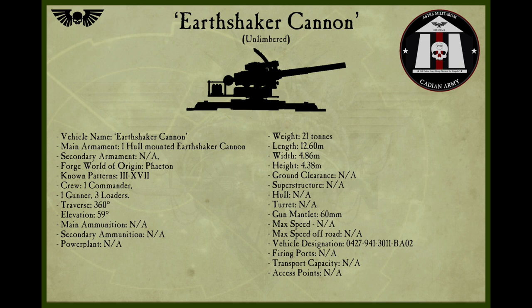Each Earthshaker Platform mounts the same Earthshaker Cannon found on a Basilisk, on a standard Cruciform platform. They are one of the most common weapons used in artillery companies, especially during prolonged static campaigns where they can stay in the same position for weeks battering the enemy. Normally dug in far to the rear, on occasion an Earthshaker will be brought forward for direct fire in support of friendly forces. Each one is crewed by a team of five Guardsmen to keep up a good rate of fire; in a pinch, a minimum crew of four can suffice.